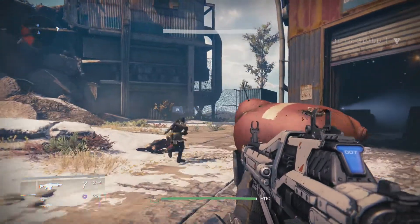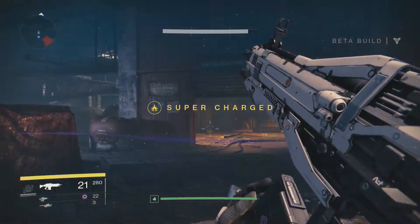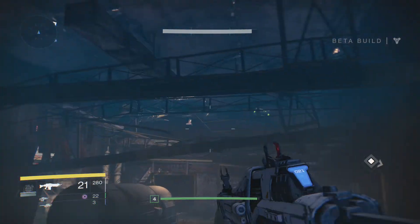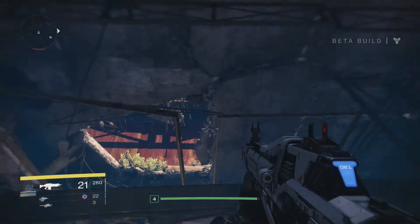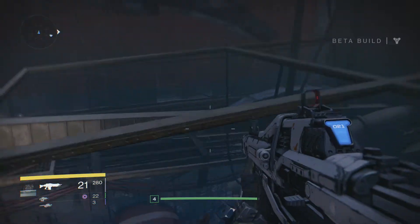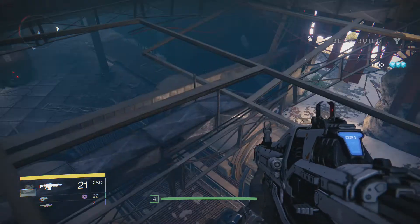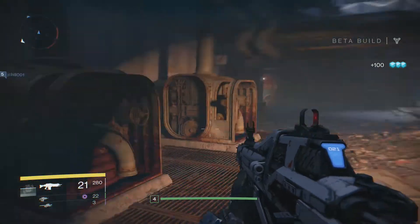Oh hey, we're with a buddy here — I can't quite tell the name. All right, it is in here though. Wait, what's that up there? That's a chest! How do we get up there? There we go — hell yeah, 100 glimmer! It's not that much but I'll take it.